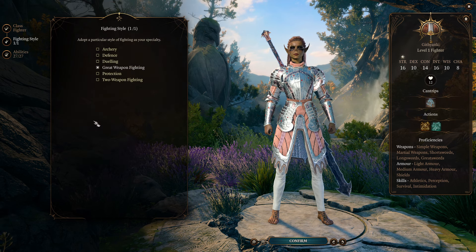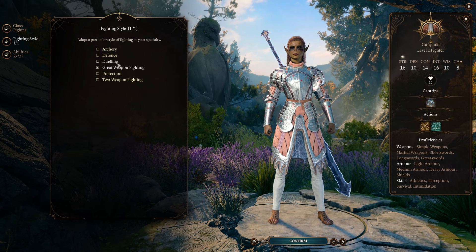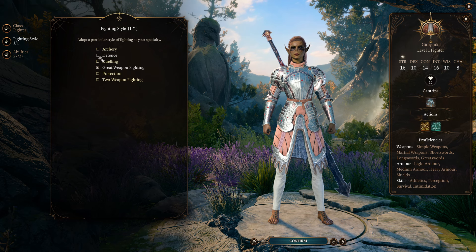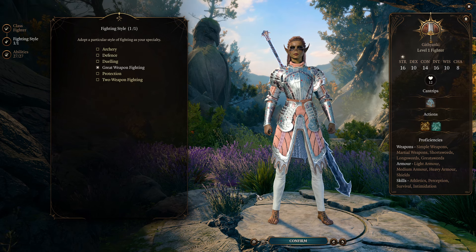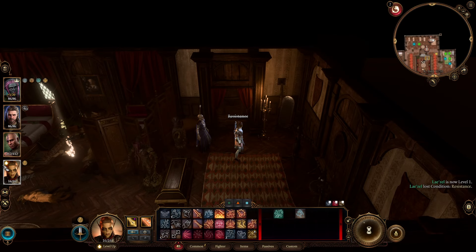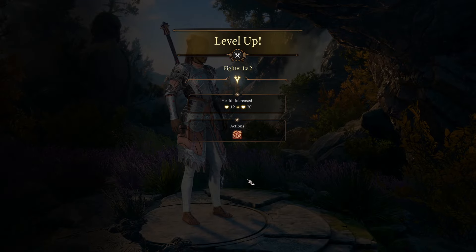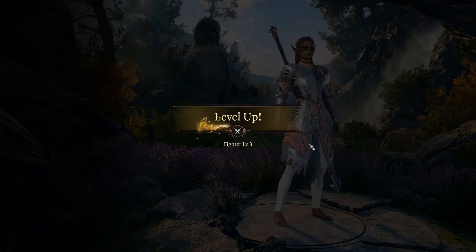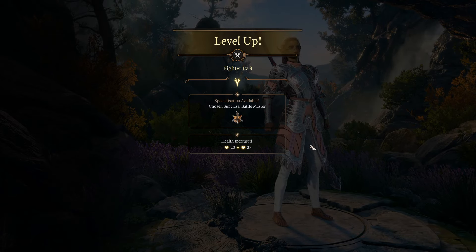We're going to start fighter. For our fighting style, I recommend Great Weapon Fighting — you could also do Defense in certain situations, but generally I prefer Great Weapon Fighting for this build. Then let's walk through leveling it up. There aren't a lot of decisions to make on most of these fighter levels, but I'll show you the whole build path.